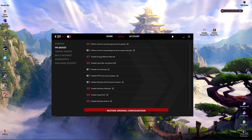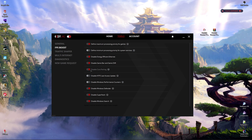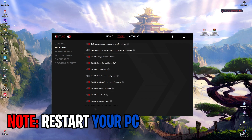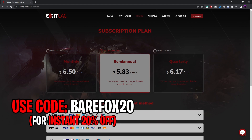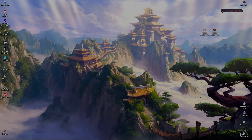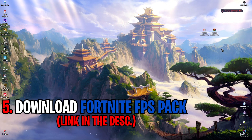Then go to the Tools section and then the FPS Boost section. Make sure to enable the first, third, fourth, and last three options. Also click on Disable Core Parking and Disable Windows Performance Counters. After that, restart your PC once. Note that ExitLag is free to use for three days — after that you need a subscription plan. If it works for you, use code BAREFOX20 to get a flat 20% discount on any subscription plan.